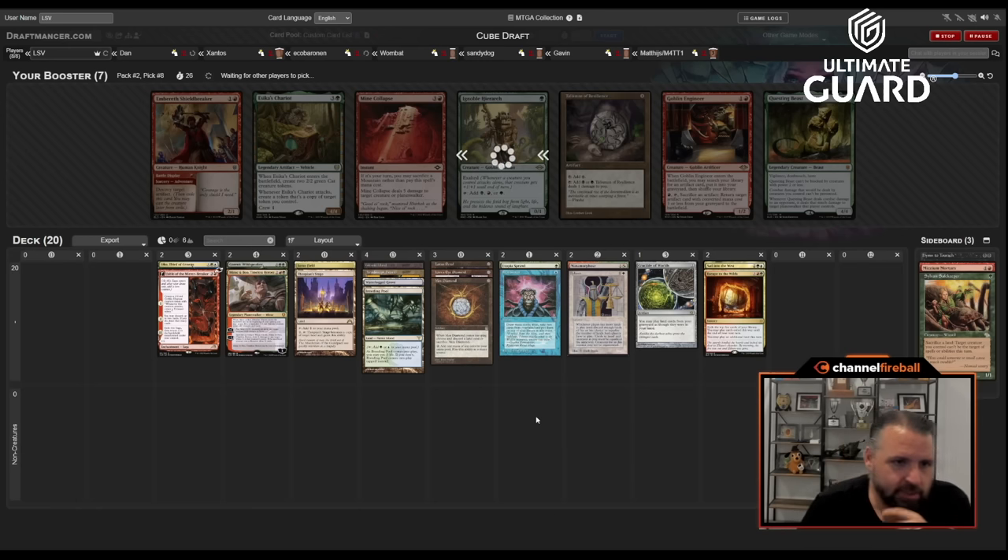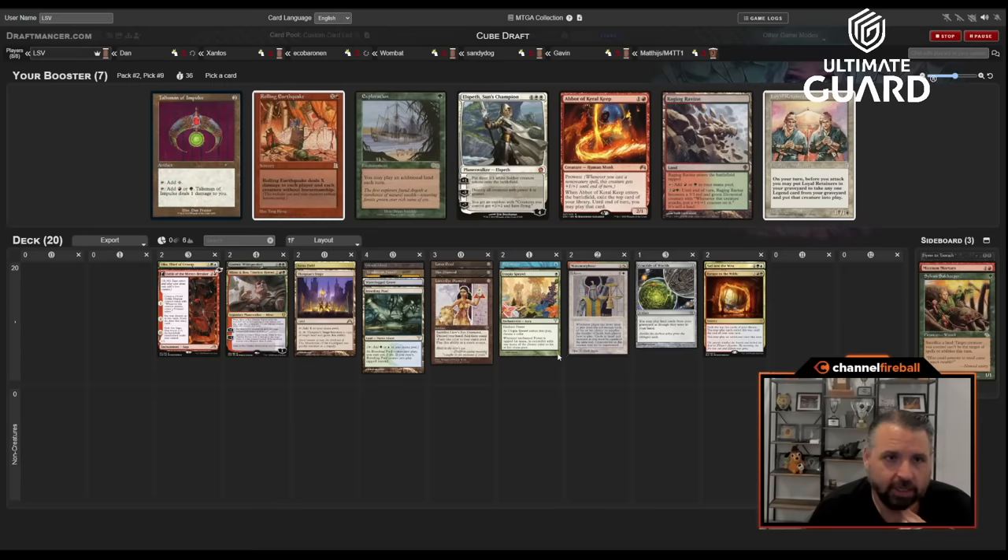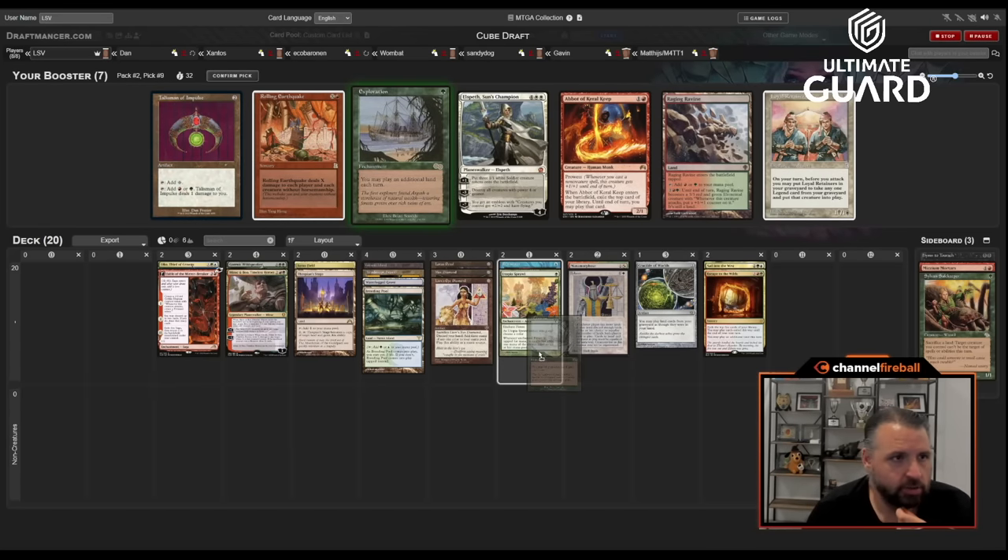Come on, Exploration — that'd be really nice. Don't do it to me, Dan — pass me that Exploration! It's late Ignoble Hierarch too, but this deck already has a couple accelerants. I have three accelerants that aren't creatures: Lotus Petal, Mox Diamond, and Utopia Sprawl — keeping Balance fully activated.